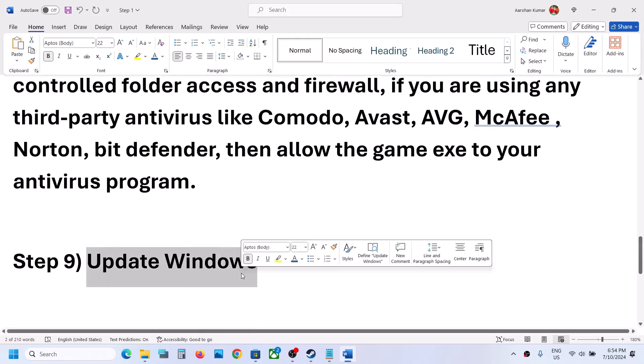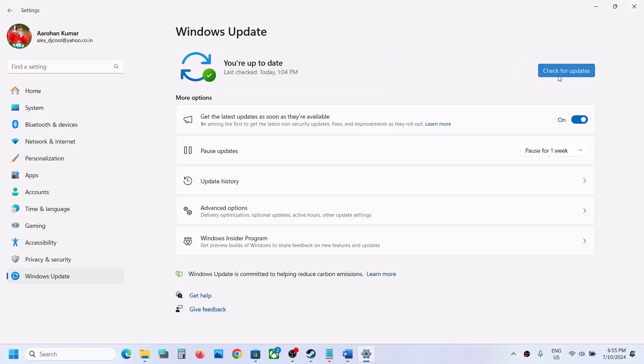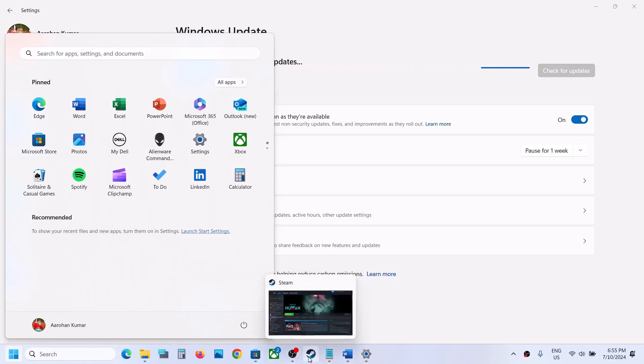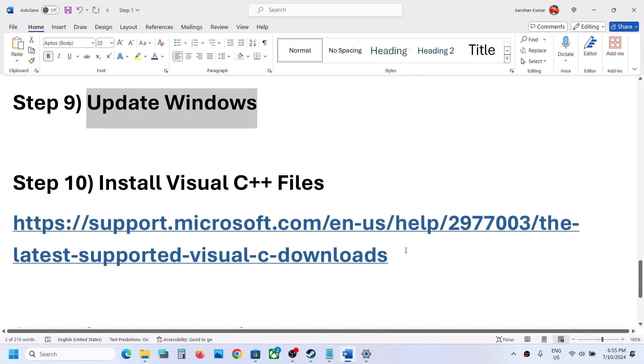The next step is to update Windows to the latest version. Go to Windows Update, click 'Check for updates,' and once all updates are installed, restart your computer. After the restart, launch the game.